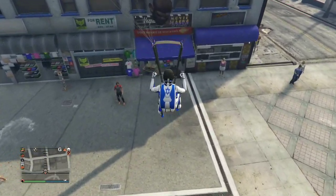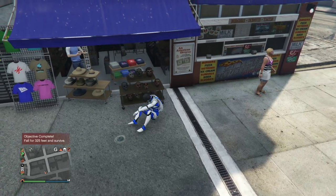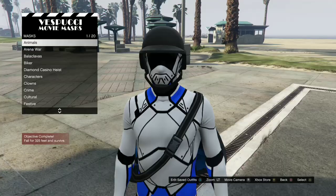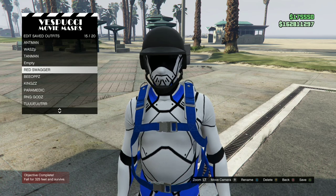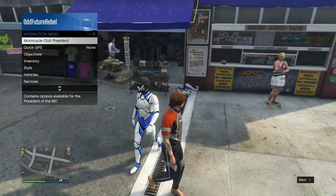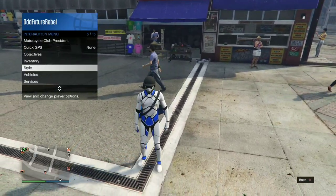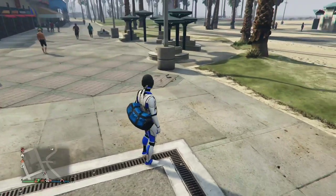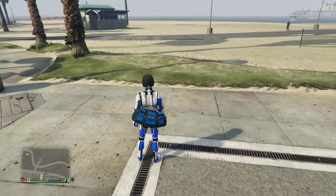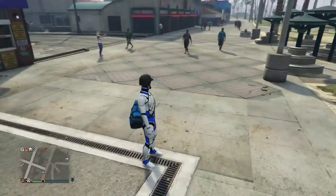Once you glide into the mask store, continue to spam right on the d-pad until the mask store opens up. If you did it correctly, it should open up like this. Save this as an outfit once, then back out from the mask store and apply the saved outfit we just made. Your blue and black duffel bag should transfer over to this cool black and white bodysuit glitch tryhard outfit.